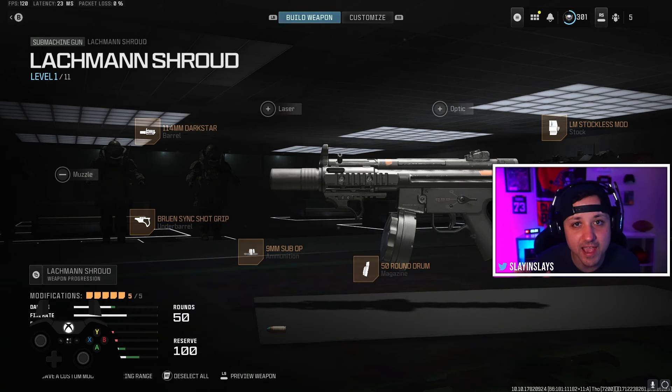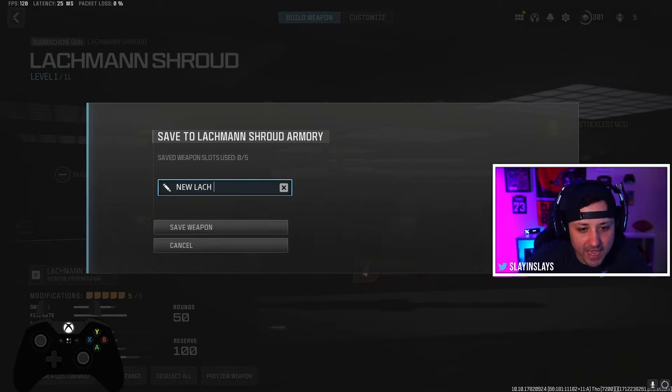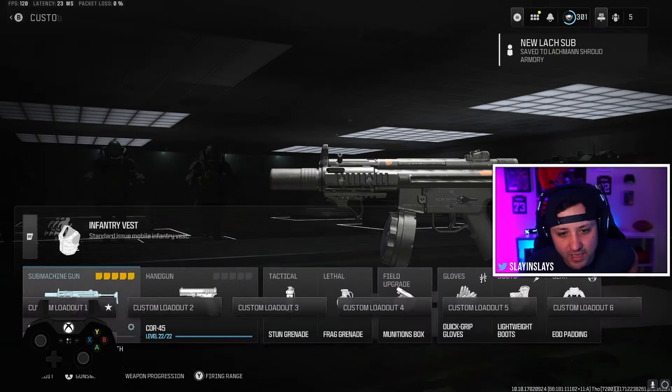You can do this with any gun as long as you have it unlocked at level one — it doesn't matter if it's level two, three, or four. It doesn't matter if there are attachments you want that you haven't grinded for yet, you can do this as well. Click LT or save it as a mod — whatever it is for you — and we'll put 'new Lack Sub' here, save weapon. Boom, now it's saved.